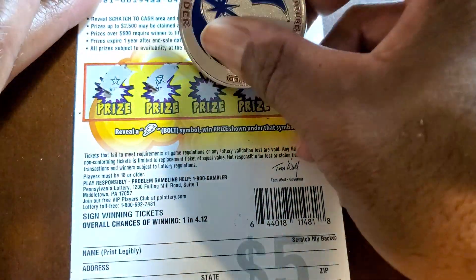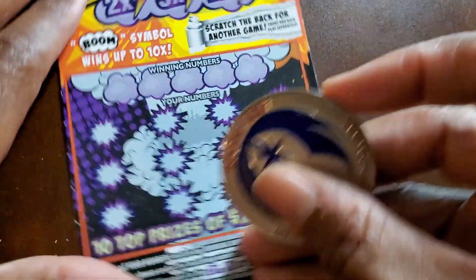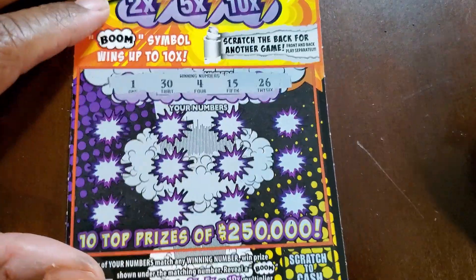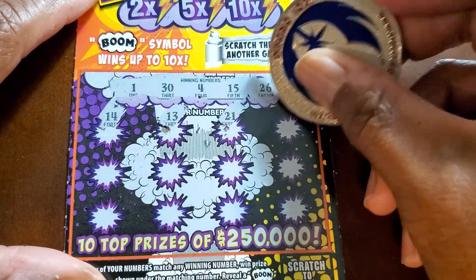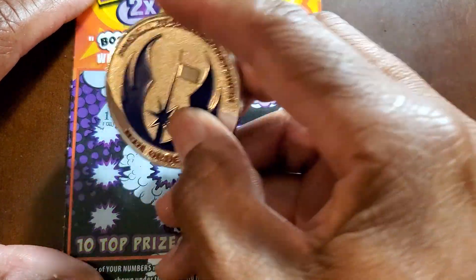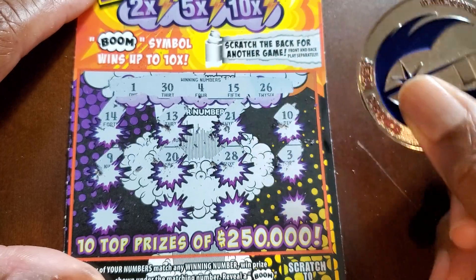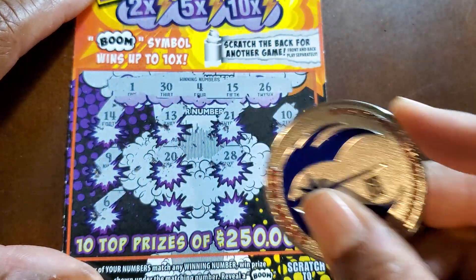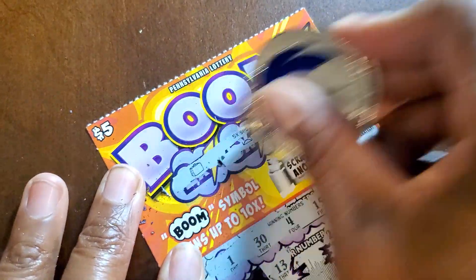Let's check the back. Umbrella almost looked like a bolt. So nothing on the back. 1, 30, 4, 15, 26. 14, 13, 21, and 10. And today we're using the Silvertone Blue coin — this is available guys, get at me. 20, 28, 3, 6. We got 26, 27, 29, and 12. Alright, nothing on that one. I just like to scratch the bonuses because I know the minute I don't, somebody will call me out on it.